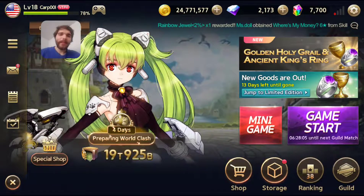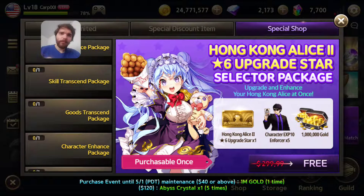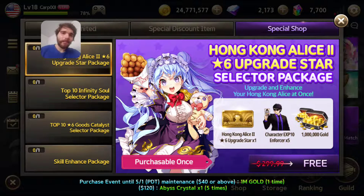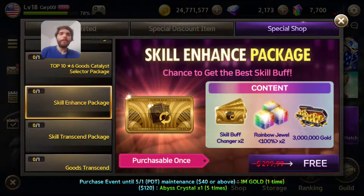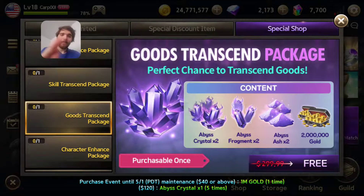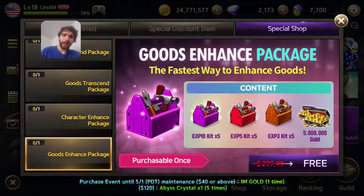Third, you get this new special shop which gives you $300 worth of bonus packages that you yourself choose. You only get three and you have to choose out of eight choices: one allows you to get Hong Kong Alice up to six star, you get an infinity soul selector for free, or a six star good catalyst selector of the ten top goods. You can get a skill enhance package, a skill transcend package, a goods transcend package, a character enhance package, and a goods enhance package.